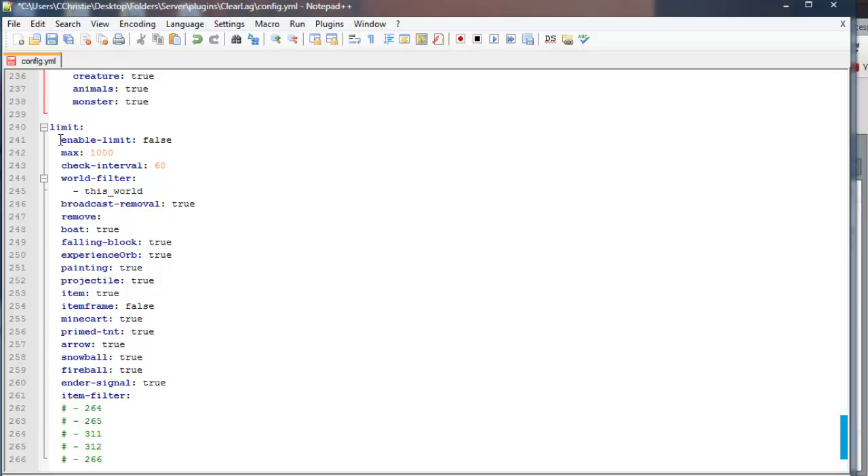Here's where the limits come in — this is the limit for the plugin. If you want to enable limit, set this to true. You can set the max amount of things to be limited. Let's keep this at the default 1,000. It pretty much says the max amount of the things listed below — so you can only have a max of 1,000 boats, 1,000 falling blocks, 1,000 experience orbs, et cetera. That's really all it means. I really like the limits, so I'm going to set that to true. Check interval is how many seconds before it runs a check — let's keep this at 60 seconds.